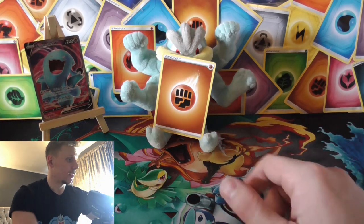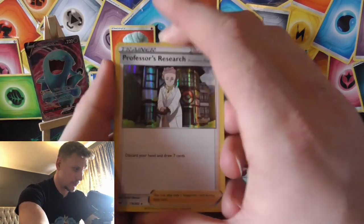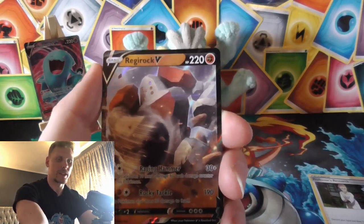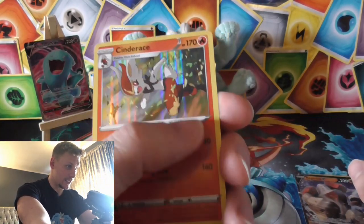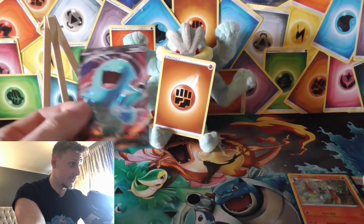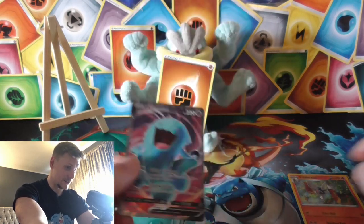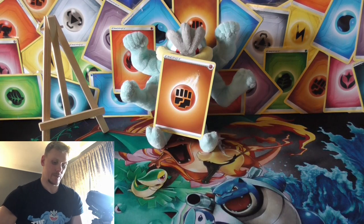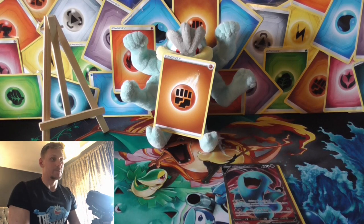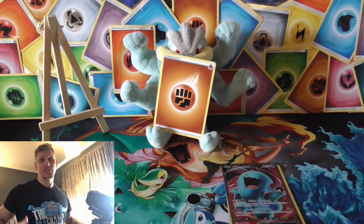Let's go over the pulls: Professor's Research, Regirock V — couldn't read that for a second — Cinderace alternative art, which is quite hard to pull to be honest, and a full art Wobbuffet V — I wasn't expecting that, it's a dope-looking card. If you liked the video please subscribe and like, just keep positive, never stop evolving — until next time, see ya!